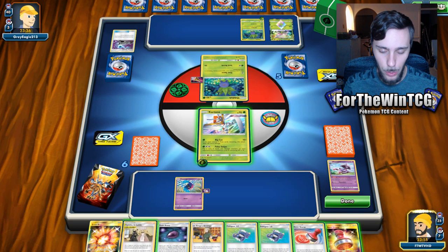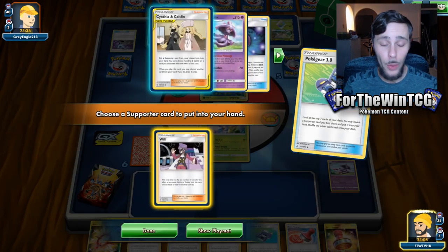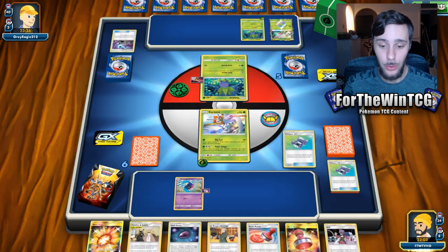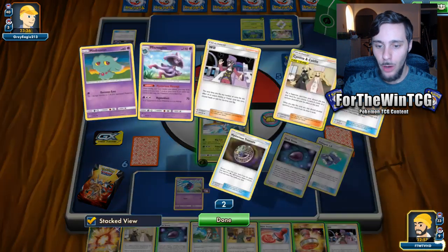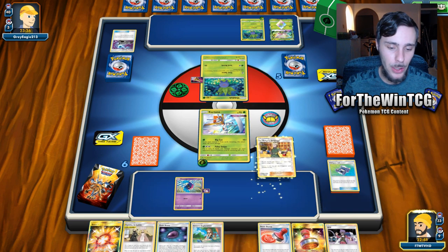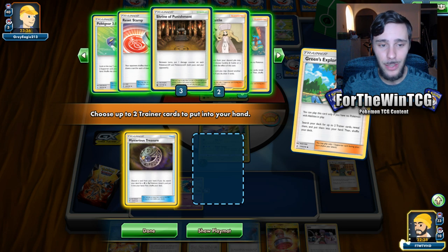We don't seem to be coming up against any crazy Pokemon we want to KO directly, so let's Pokegear. We get the Will - that's good news. And if we get the Greens, we're pretty much ready to go. Now we don't really need the Beast Ring anymore because we've got it in hand. It might be better to go for Ferromosa to do some simple damage against non-GX Pokemon. Let's play the Surge, play the Greens, and get ourselves Mysterious Treasure. We do have Ferromosa, so let's charge her up first things first.